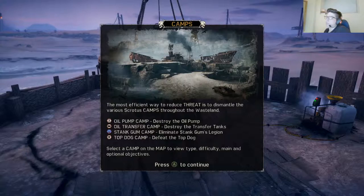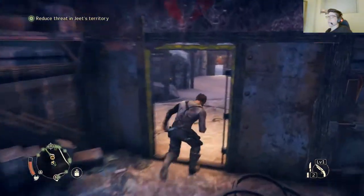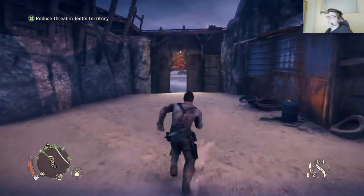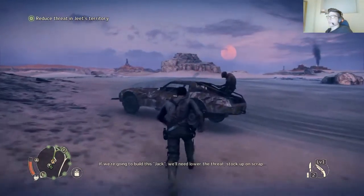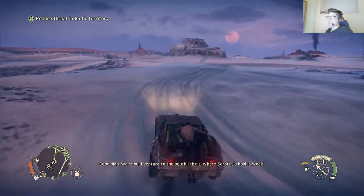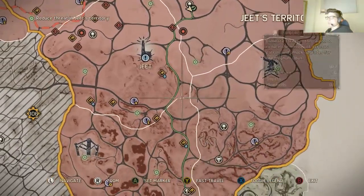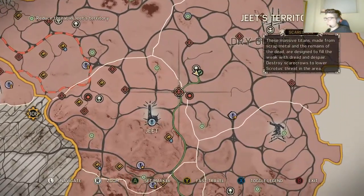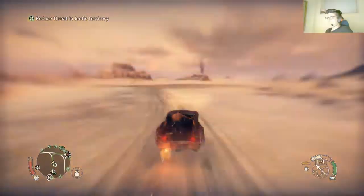Basic sandbox type of thing — get it from five to zero and you unlock new upgrades. Dismantle various Scrotus camps, destroy the oil pump, destroy the transfer tank, eliminate this legion, or defeat the top dog. My mission is just to reduce the threat level, which means go around and do whatever you want, which is awesome. If we're gonna build this jack, we'll need to lower the threat. Stock up on scrap — good plan. We should venture to the south where Scrotus's hold is weak.